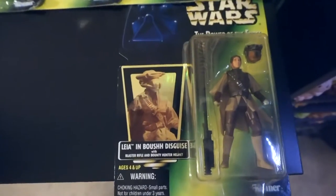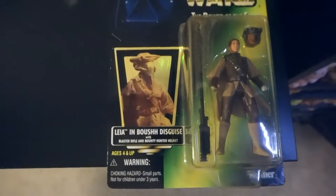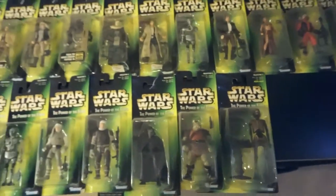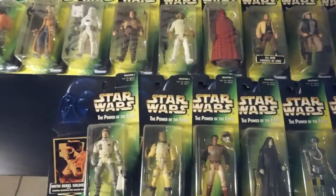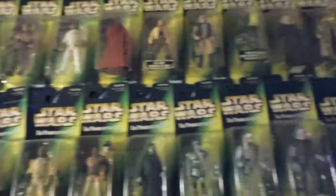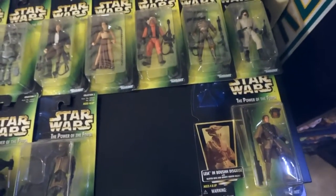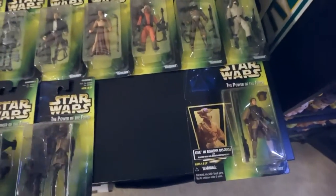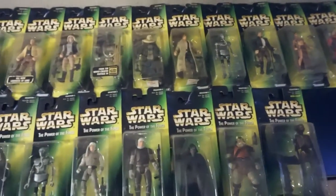I didn't really know where Boushh stood, but she's reissued from the Shadows of the Empire purple card, so I kind of stuck her in with the new ones even though she's not new to the series at this point. The Boushh and the Lando were only available in three-packs — three individual carded figures in a special container available at Costco and Sam's Club — so they're pretty tough to find.